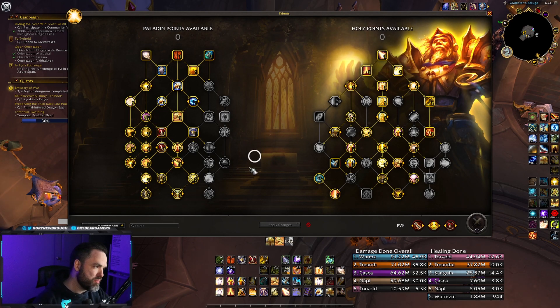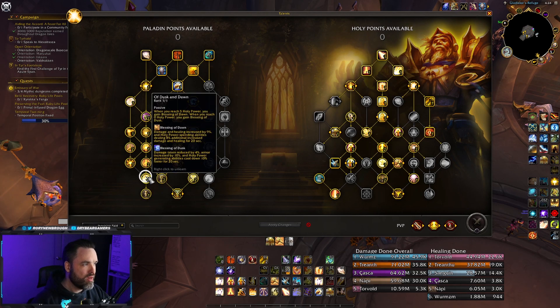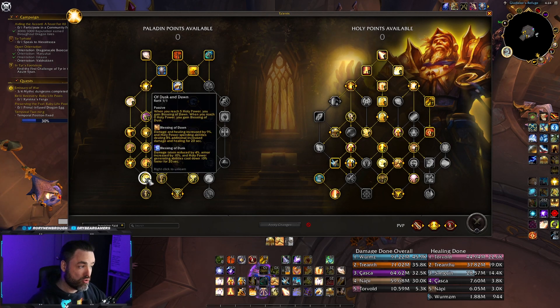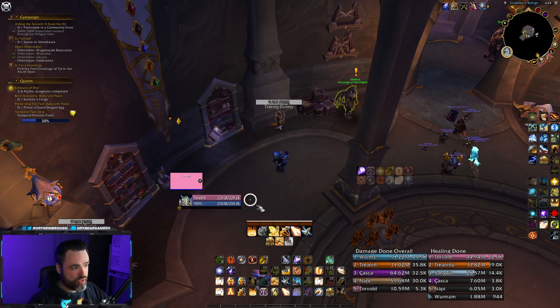The big thing you need to know about Holy Paladin in the class tree is the Dusk and Dawn buffs. This is crucial to your gameplay. When you reach five Holy Power, you gain the Blessing of Dawn. When you reach zero Holy Power, you gain the Blessing of Dusk. Dawn gives you increased damage and healing on Holy Power spending abilities. Dusk gives you damage reduction, armor, and lower cooldowns on your Holy Power generating abilities. Seal of Order modifies it further, boosting Dawn's healing and Dusk's cooldown reduction.